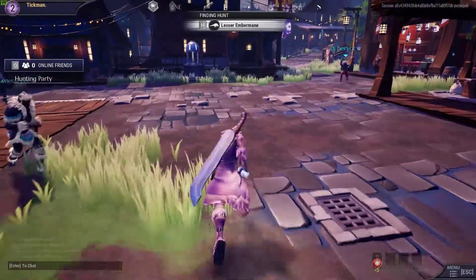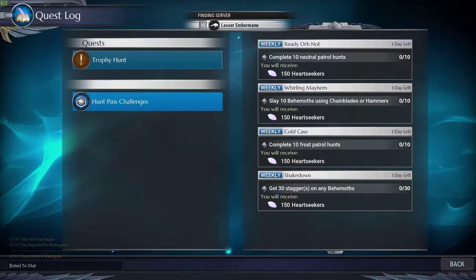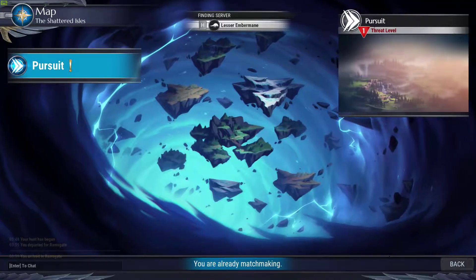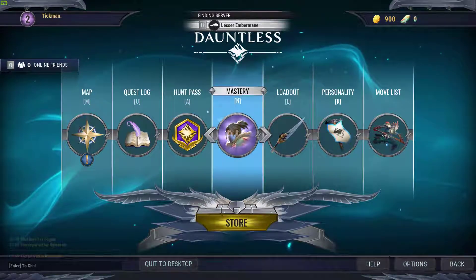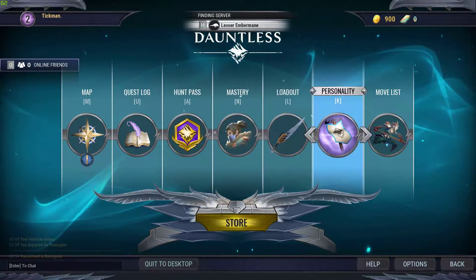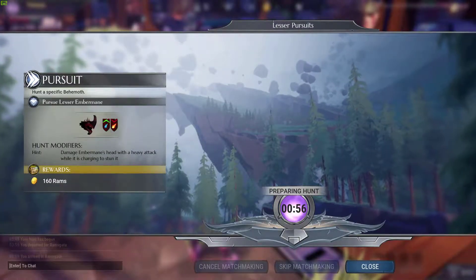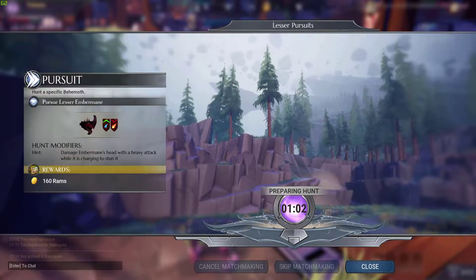The hunt is starting, but I haven't got a new sword yet. So this is the weekly stuff. Current quest. Oh, here's the map — you're already matchmaking. That's the one we're going after — Embermane. Damage Ember's head with a heavy attack while it's charging to stun it. Okay, that's a good hint. Now we wait for matchmaking. I didn't even get to name my character — it named it for me.